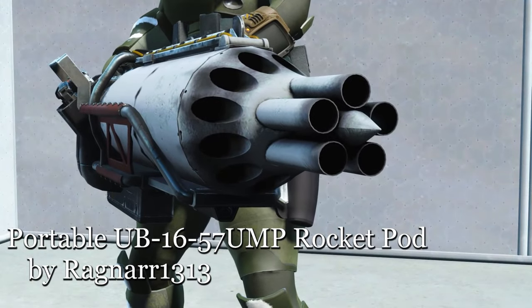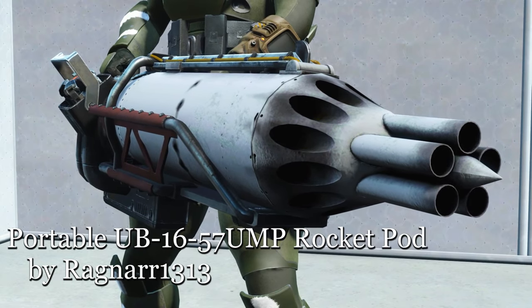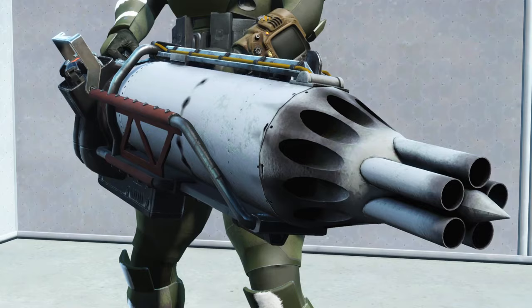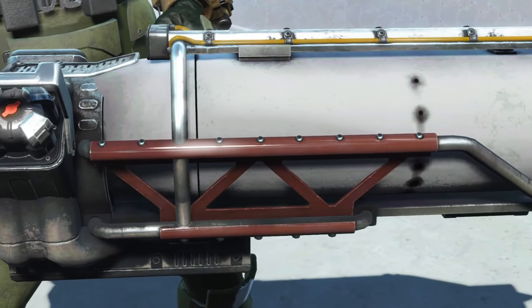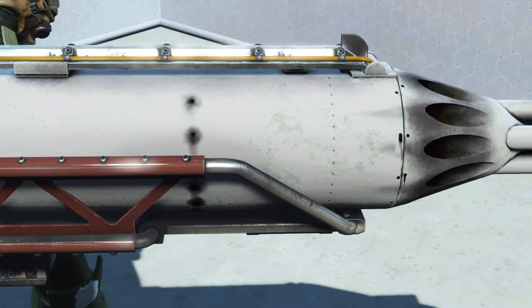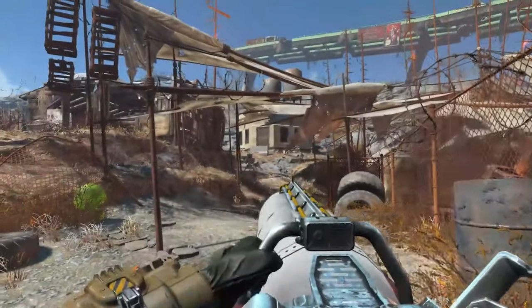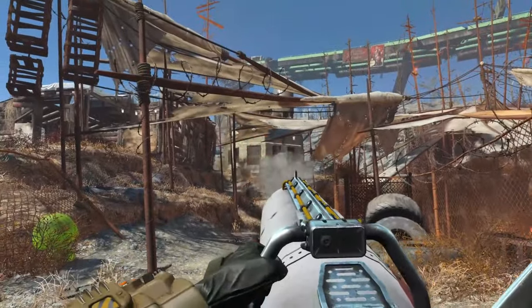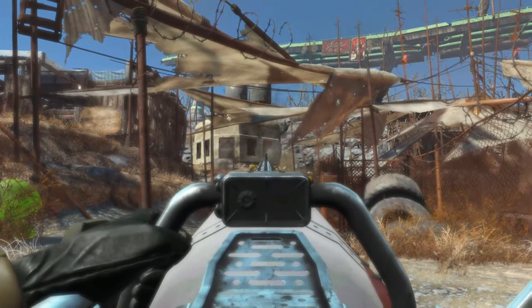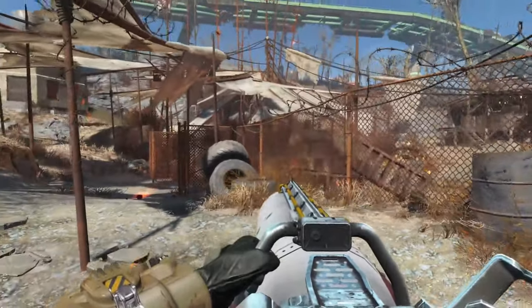For our big weapon, we have the Portable UB-16-57 OMP Rocket Pod by Ragnar1313. This is just a rocket pod slapped onto a big weapon frame. It has a capacity of 16 rockets, which is very nice — you definitely won't get caught reloading. There are no mods for this, but it's a rocket pod, you don't need mods.